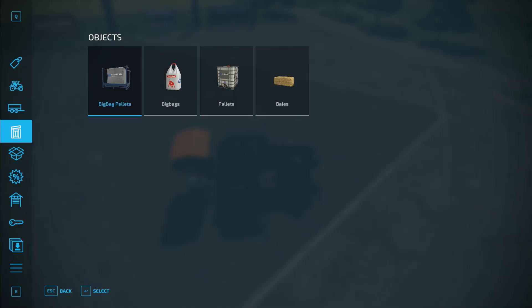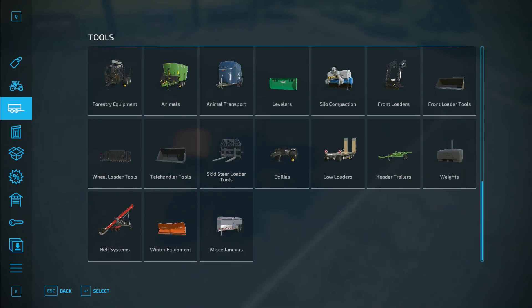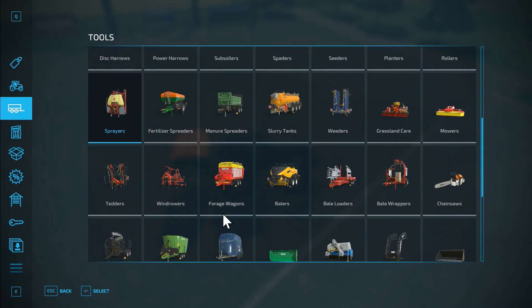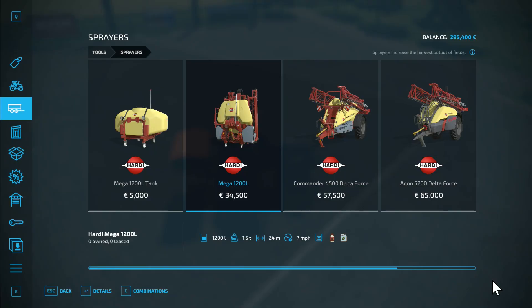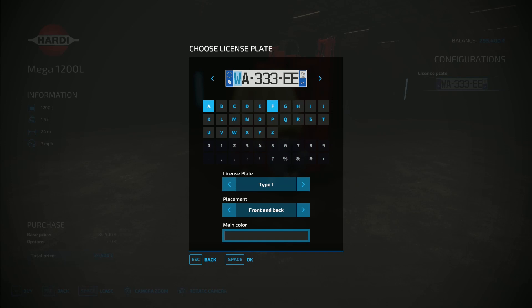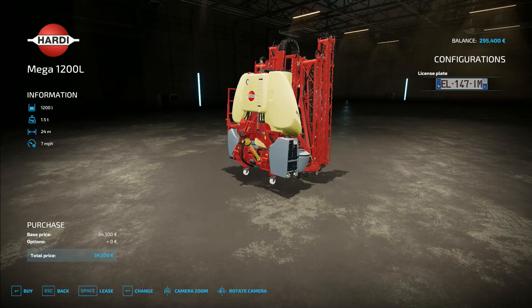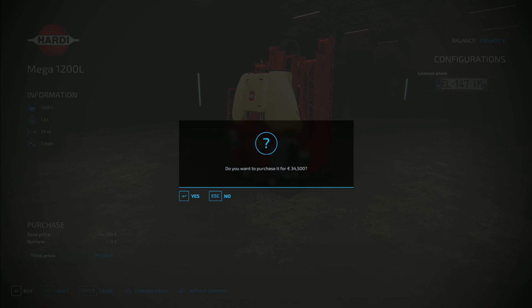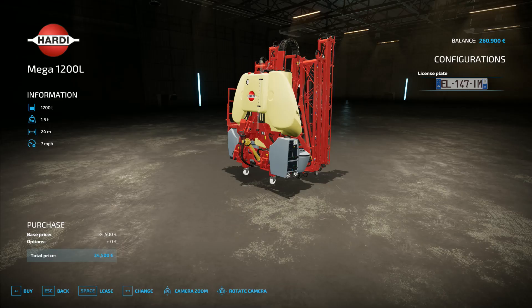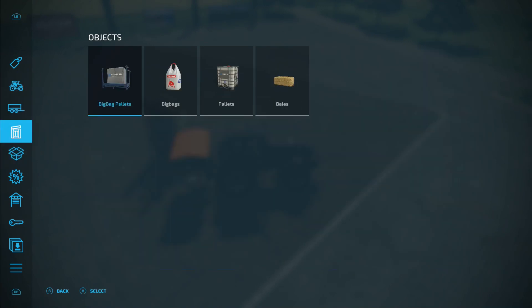In that case, we do need to buy a sprayer. I'm going to go for the small one and I'm not going to go for the tank just yet. Licence plate. Buy.